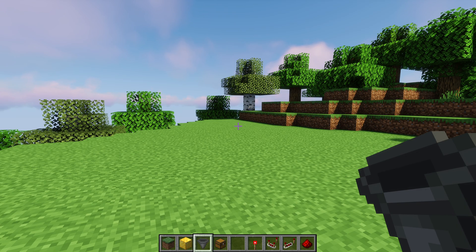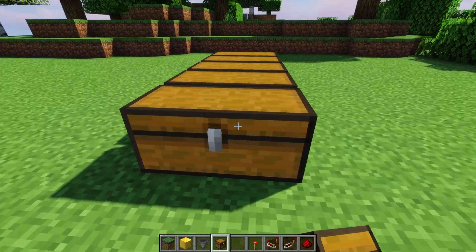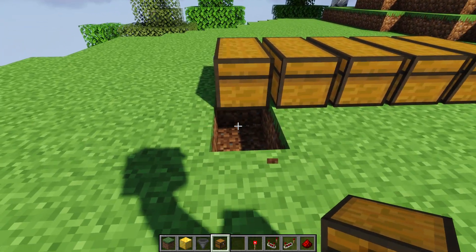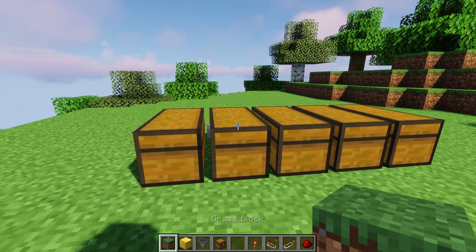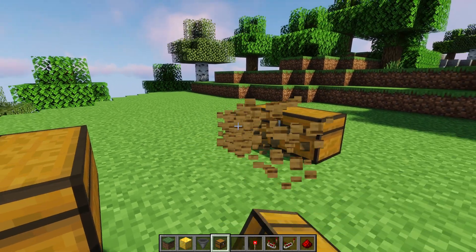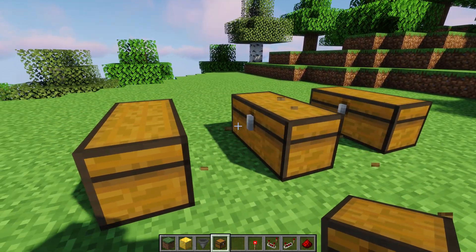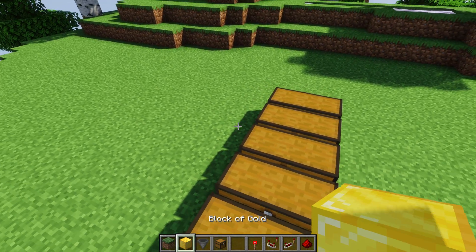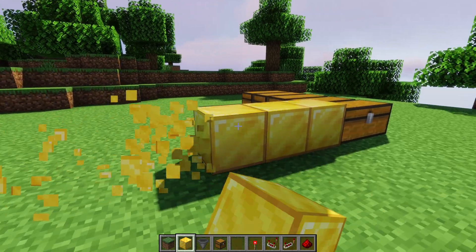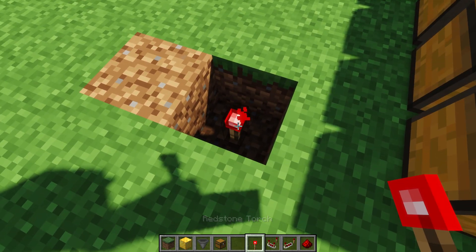First things first, place the chests down that you're going to sort items into. Typically you see double chests all side by side next to each other — this is the most compact way. You can also build chests under them to add more space, or do every other chest if you want a small gap. The most compact way is all right next to each other. For sizing, make sure that on one side of all the chests you have five blocks for the redstone and comparators, and that you can dig down one block into the floor, because we need to place a torch and a repeater there.